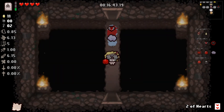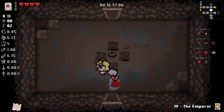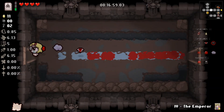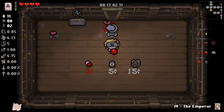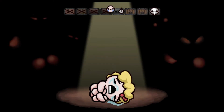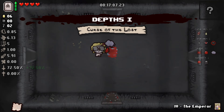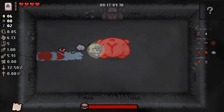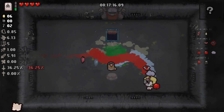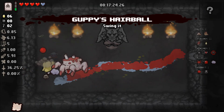We'll go back for the Emperor card and use it almost immediately on the next floor. There was a battery in the shop — we'll take it so that as soon as we get to the next level we can go straight to the boss, use the card, use the Cube of Meat, and destroy the boss to unlock Necropolis. We'll also take Guppy's Hairball for the sake of hoping to turn into Guppy.